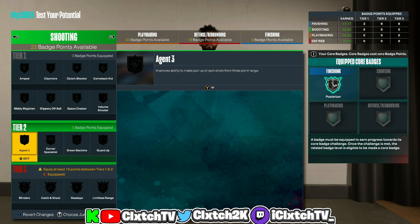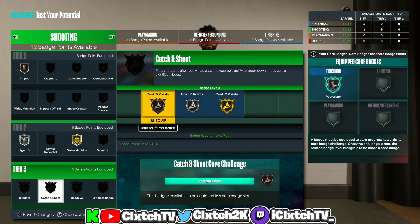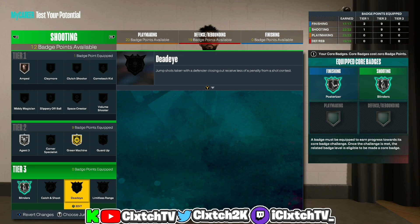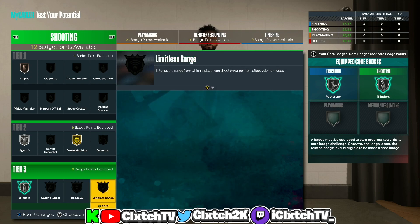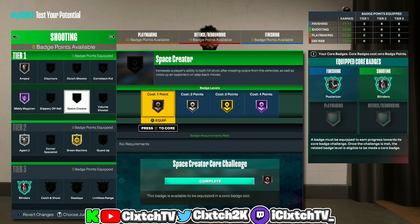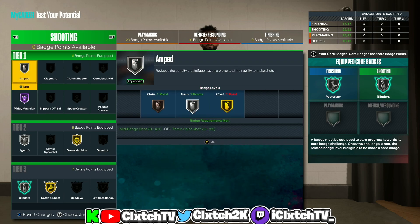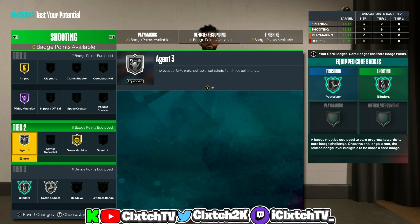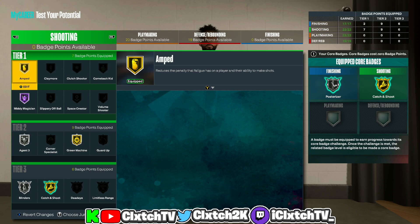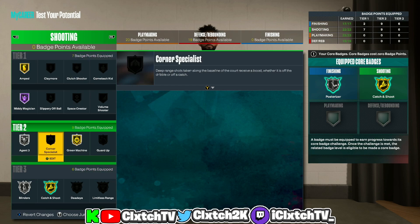Moving on to shooting with 22 badges — absolutely insane. Definitely get Silver Agent Threes, Gold Green Machine, and Bronze Amp to access tier threes. If you're running catch and shoot you can get that on gold. I'd core Silver Blinders. You get Hall of Fame Mini Magician with the 81 mid-range so take advantage of that. If you're spacing the floor you could throw on Hall of Fame Space Creator or Dead Eye. Limitless Range only goes to bronze so you could sacrifice it. I'm going to core Gold Catch and Shoot and Silver Blinders with Gold Amp.